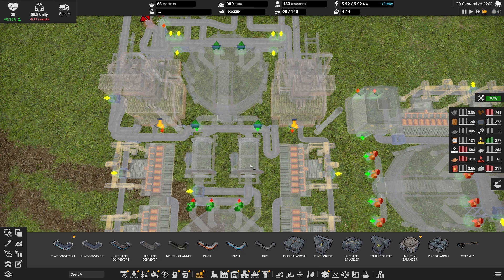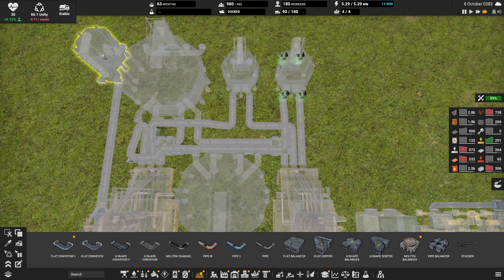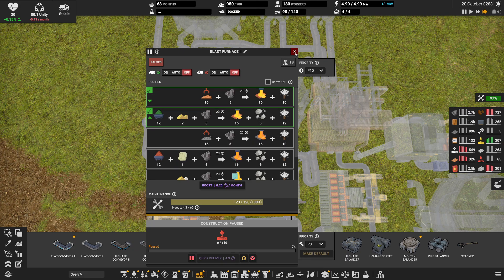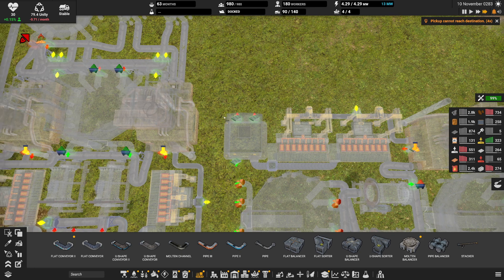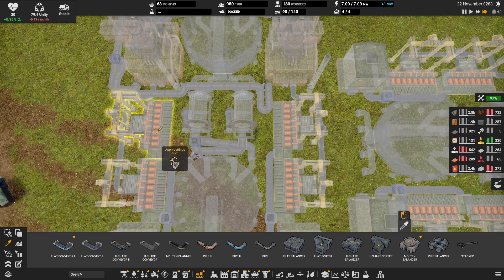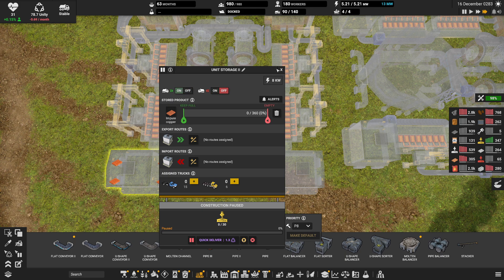Copper ore, copper ore crushed — this isn't going to be iron scrap, this is going to be copper scrap. Limestone, coal, and slag are all going to be the same. Instead of iron, it's going to be copper scrap and copper ore crushed. We want scrap on top — which we have. This is actually going to get this into impure copper. The impure copper is going to be stored here — bring me impure copper, but don't peddle it anywhere else.